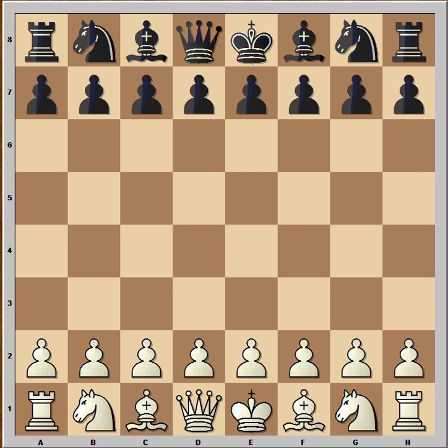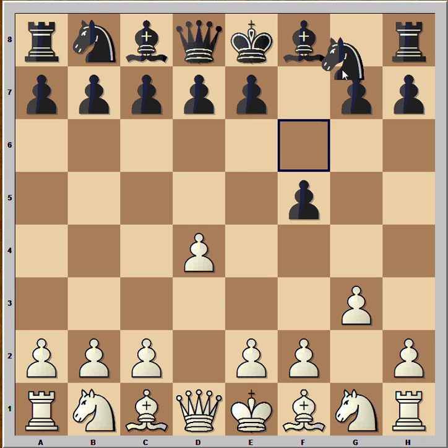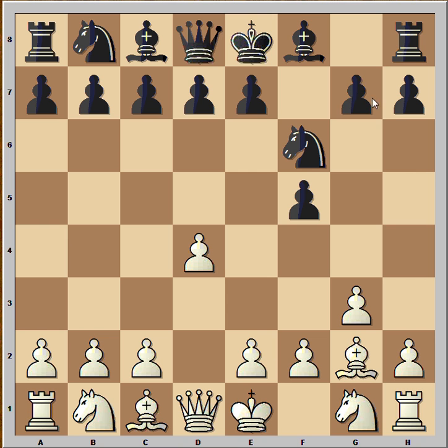The opening is Dutch Defense, Leningrad variation. White started with d4, f5, g3, knight to f6, bishop to g2, g6 — the Leningrad Dutch.